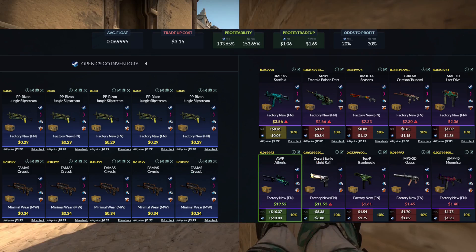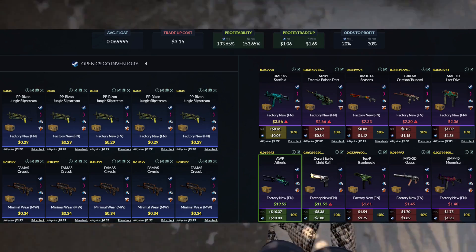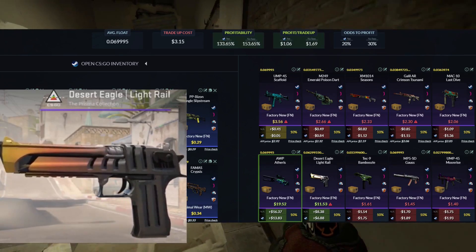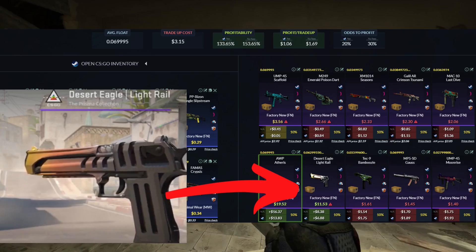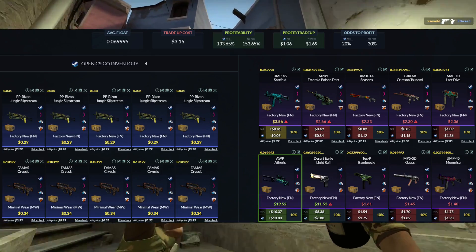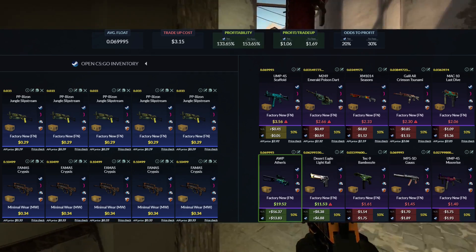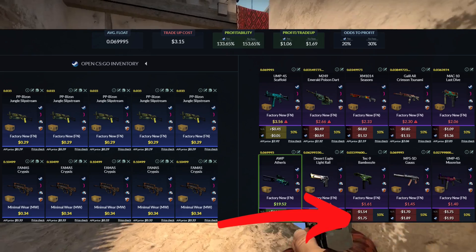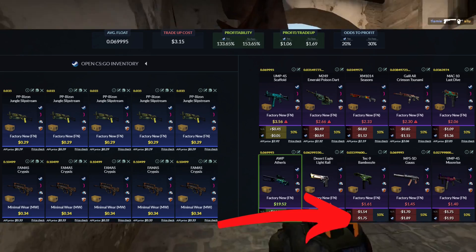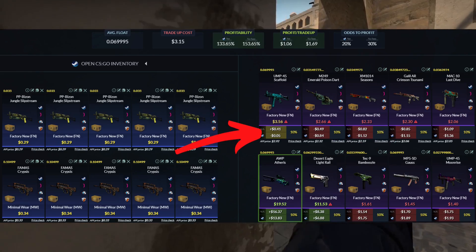Coming down to our outcomes, it's quite obvious what we want to hit. We're really looking to hit that Op Aetheris because that's going to be a massive, about $14 profit, which is very nice. We also have one good outcome because of the latest update — the Desert Eagle Light Rail coming in at almost $7 profit. Otherwise, we're going to be losing a decent amount considering we put $3 into this trade-up, losing the majority if we hit a Prisma outcome at around a $2 loss, or about a $1 loss if we hit anything other than the UMP-45 Scaffold from the Spectrum 1 collection.